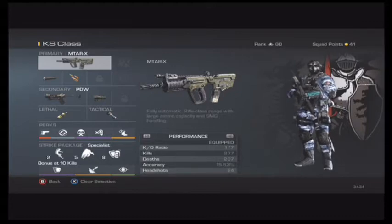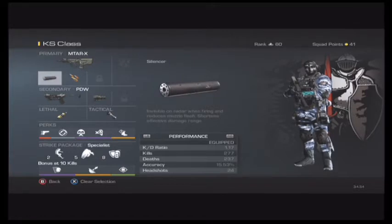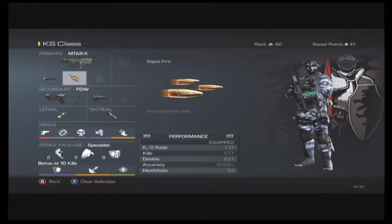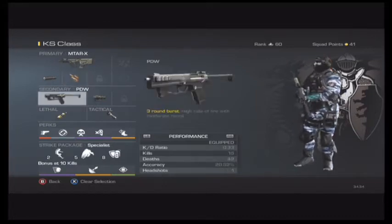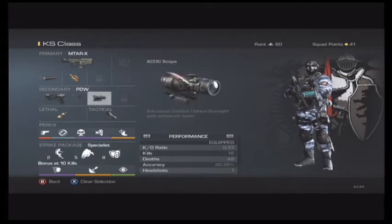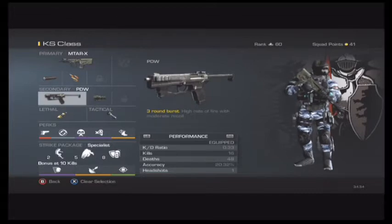I've called it KS class because Killstreak wouldn't fit on there. First off, you're going to want to have Suppressor to keep you off the map so you won't be seen, and Rapid Fire so you can get those kills a lot faster and easier. For your secondary, you're going to want to have the PDW with ACOG Scope, just as a backup in case you run out of ammo.